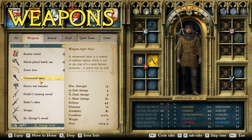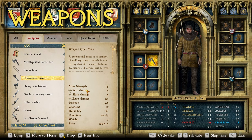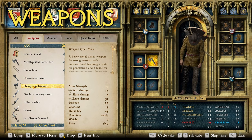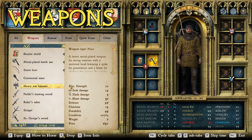The best mace you can get is the ceremonial mace — a close second is the bailiff's mace, but the ceremonial mace has advantages like higher defense, higher stab damage, higher slash damage, higher durability, and higher charisma. It just edges out the bailiff's mace. I also included a war hammer even though it's the same weapon type as a mace, since some people prefer hammers — the heavy war hammer is the best war hammer in the game.